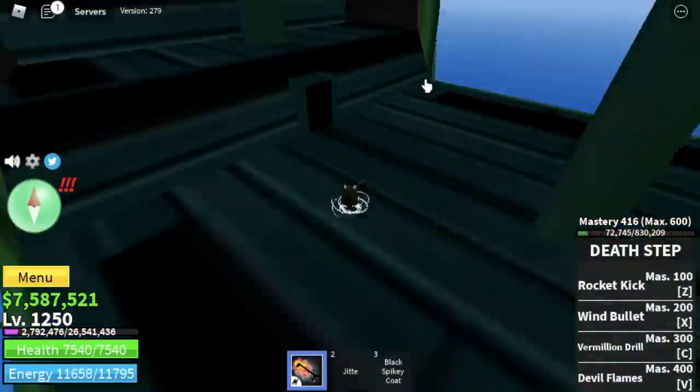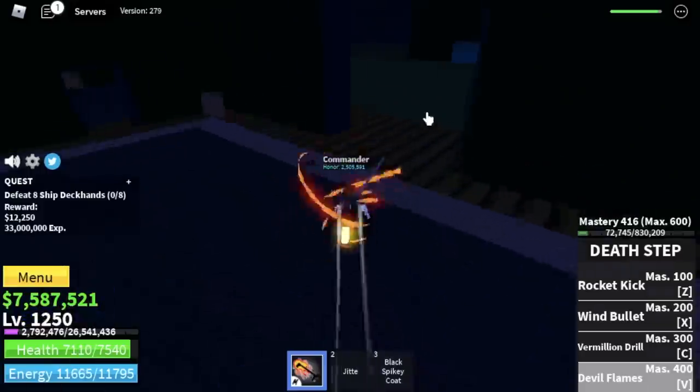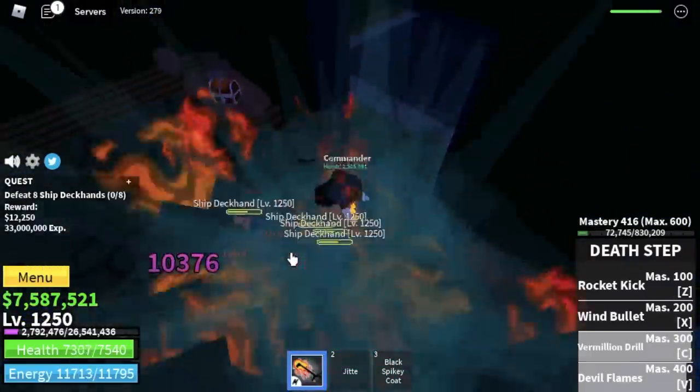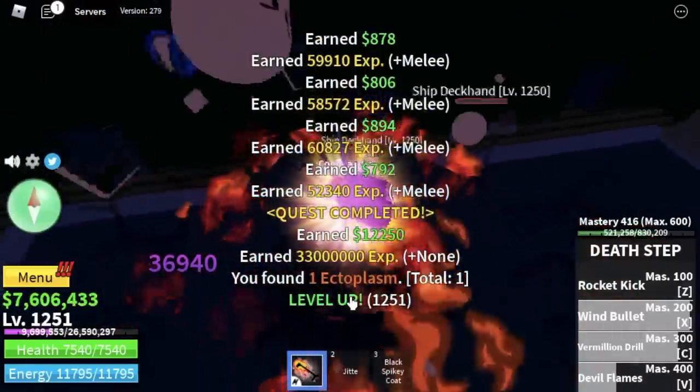Next up, the Cursed Ship. Same as hot and cold — we're only going to defeat two mobs here. First is the Ship Deckhands. You only need to use your Devil Flames, Vermillion Drill, and Wind Bullet. Let's check the damage — you only need some left clicks to finish off this set.